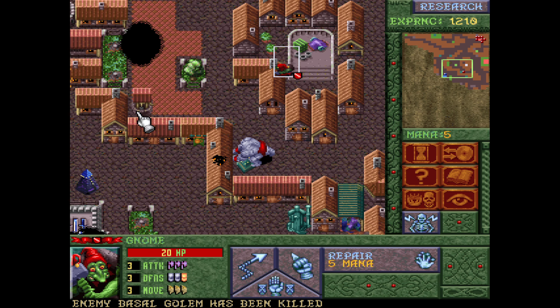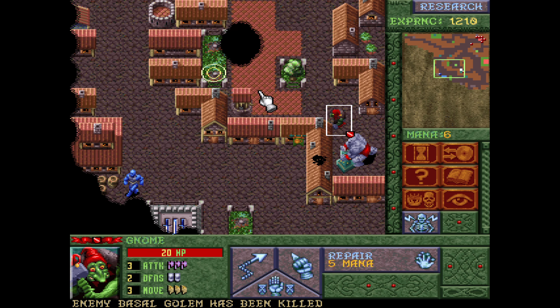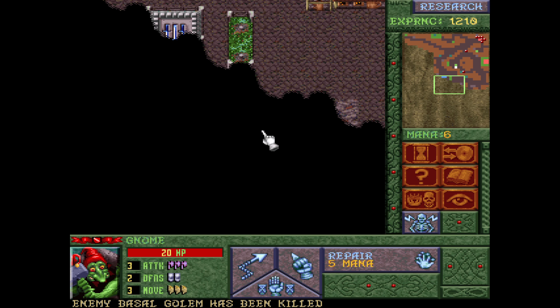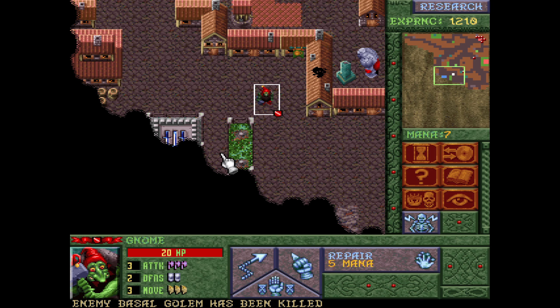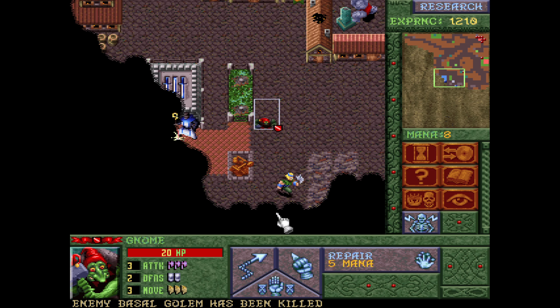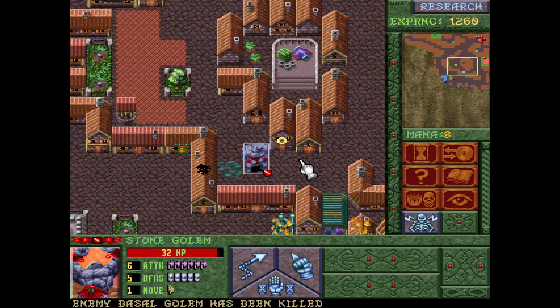Basil golem has been killed. I'm gonna start the battery back up again. Because I would like more basil golems if possible. It'd be nice if one of these things would drop some mana. That's a cleric. Give me mana! She's just catching fire and he's dying.